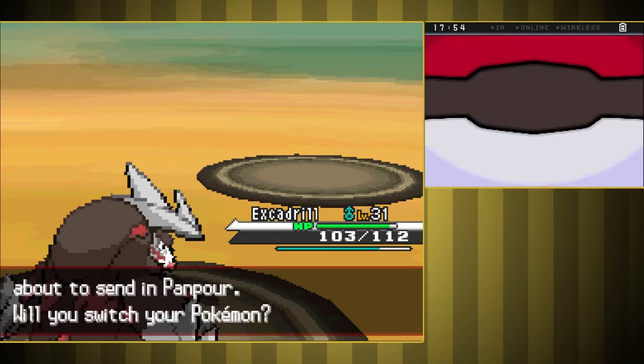Next up is Chargestone Cave. This place isn't too bad to navigate, and it's actually a decent place to get some last-minute experience for Tranquill. We have an N fight at the end, then Celestial Tower, then the Flying Gym — I doubt that'll be hard — and then another Cheren fight. That Cheren fight is important because right after it we get Surf, and that'll mean Dewott can finally start pulling his weight again. Strength, Fly, and Surf will be our best moves this whole run. The less Pokemon I can win with, the less grinding I need to do to level them all up.